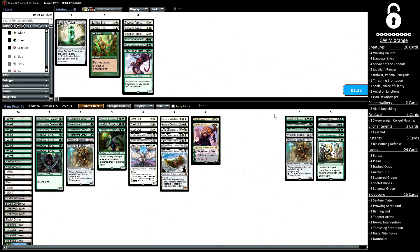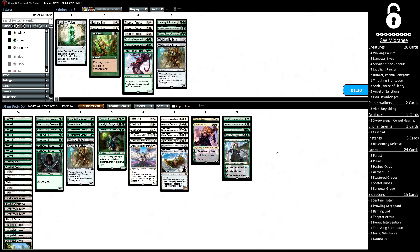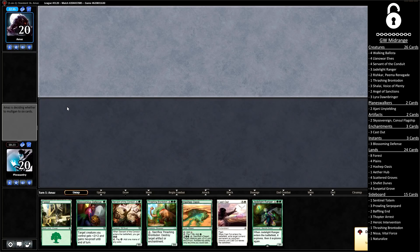Looking at our sideboarding against White-Black Midrange: I'm not super sure on this plan, but I'm bringing in Nissas, Brontodons, and Heroic Interventions. I'm a bit scared of them potentially having Wraths, as they did seem to have a few Planeswalkers and removal spells, not necessarily all-in on the Knights plan. I'm cutting some Walking Ballistas and Rishkars because I just don't think they get quite enough done in the matchup. There's potential for a couple of Glint Sleeve Siphoners, but it's probably unlikely to be a full playset.